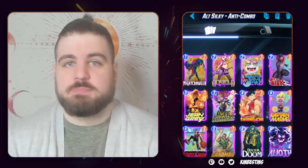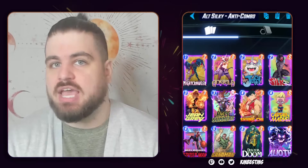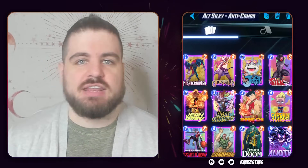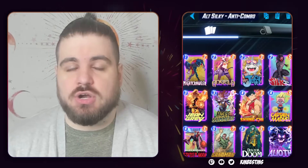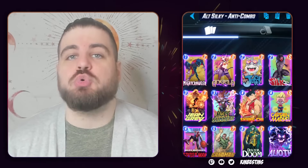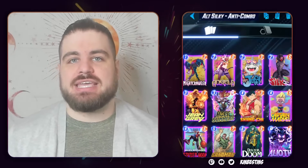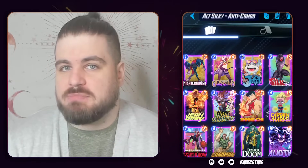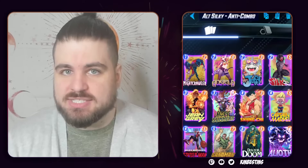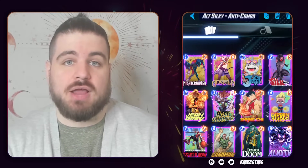It's a mid-range deck — you take pieces out, you put pieces in, you customize it to beat whatever you're going to see. If you want to beat Living Tribunal and Mr. Negative, you play Mobius and Enchantress instead of Shang. I think Silky Smooth is the baseline for the metagame, but that doesn't mean it's necessarily the best choice. It's just the space from which everything else spirals outward.